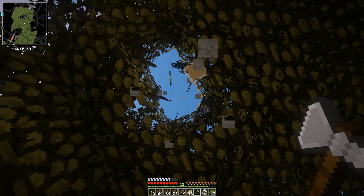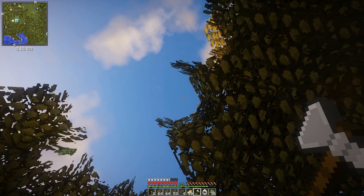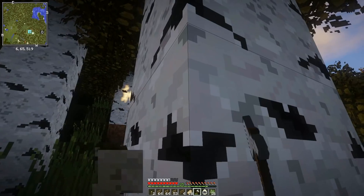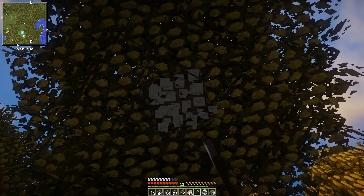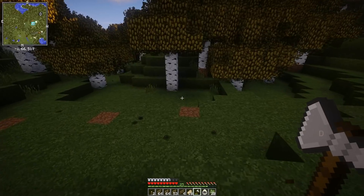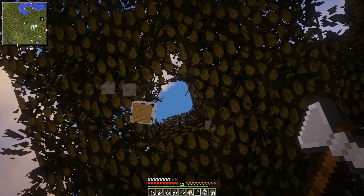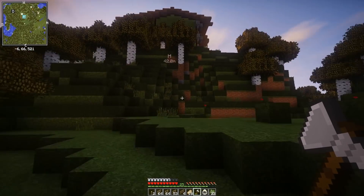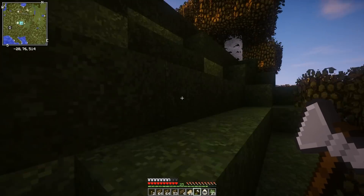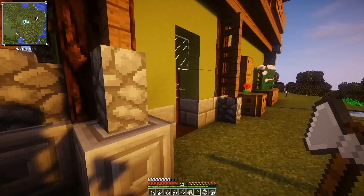Is there a way I can edit the minimap? Map settings — I want to turn cave maps off, because I feel like that's really cheaty. Also I find it annoying when I stand under things, because it zooms in through layers and the map looks awful. Someone did suggest I switch to a different map, but I'm not going to — I like this one. I used to use REI's minimap, and there were so many options with that.